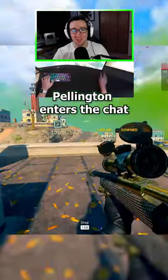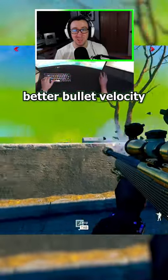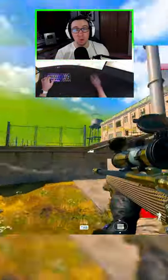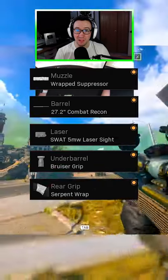This is where the Pellington enters the picture. Statistically, the Pellington is pretty much identical to the Swiss, but with slightly better bullet velocity. So if perhaps you don't have the Swiss leveled up or unlocked, and since the Vanguard snipers are trash, try out the Pellington.